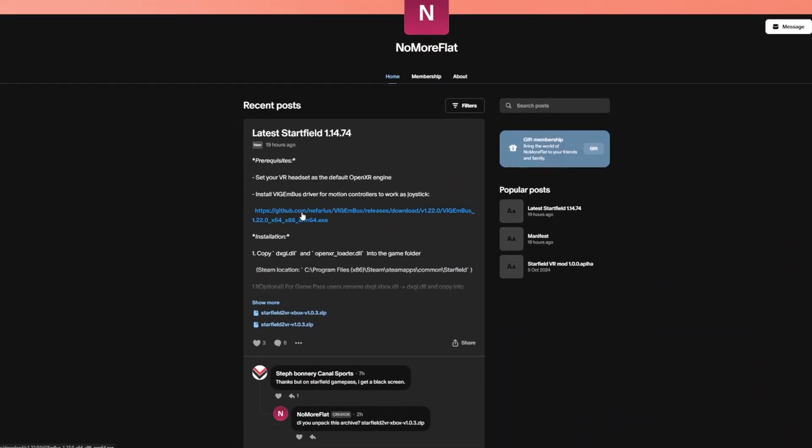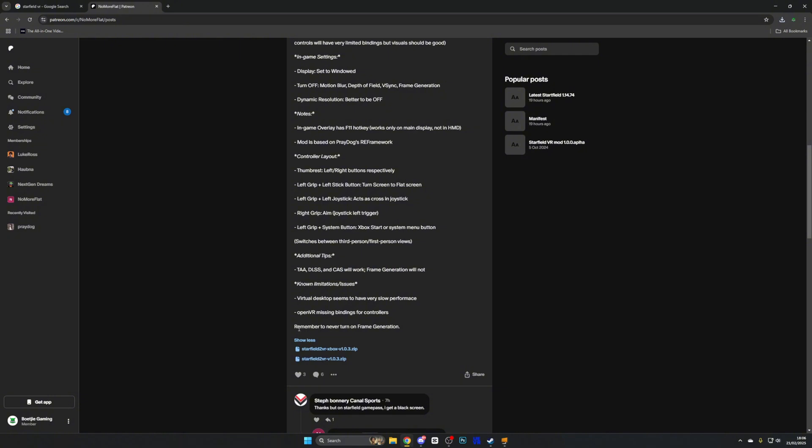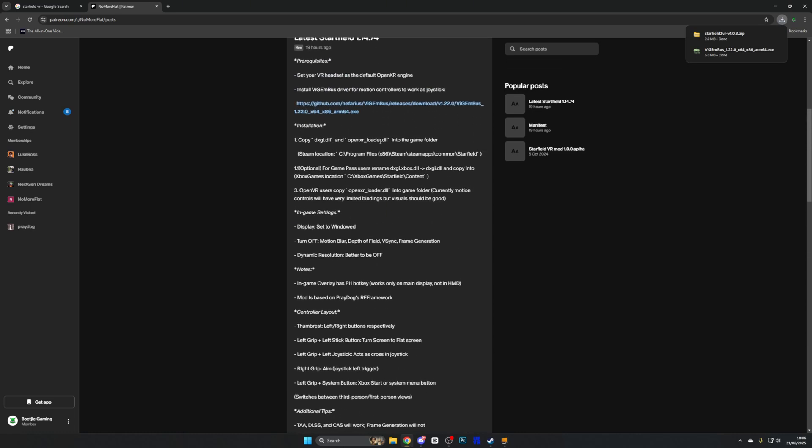Here I have access to the files. There are actually two things we need to download: one is the Starfield to VR zip, and the other is a GitHub download which is going to allow us to have joysticks using our motion controllers. On this page you can also see some really important points — OpenVR will be missing some key binders, so make sure you run it in OpenXR, which will be Virtual Desktop. Also make sure that there is no frame generation set in-game.